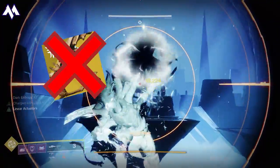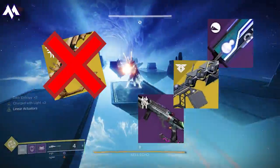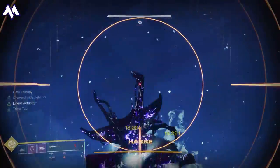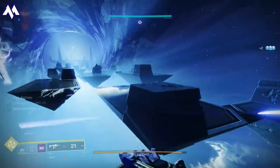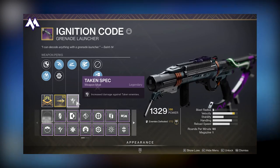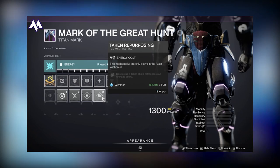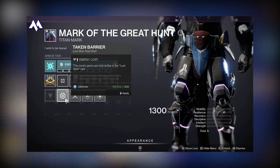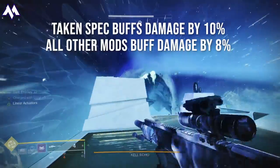We'll be using no raid weapons or anything like that — this is all weapons and armor that can be found very easily within Destiny 2. I am going to be using Taken Spec on my weapons. A quick reminder for those who did not watch the previous video: Taken Spec does work in the Prophecy Dungeon. In fact, it works everywhere in Destiny 2 where there are Taken enemies.